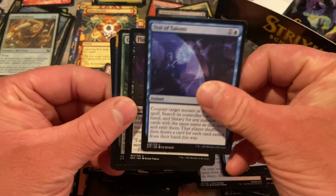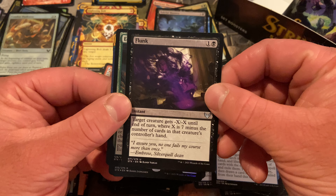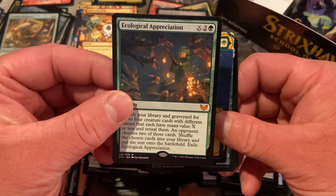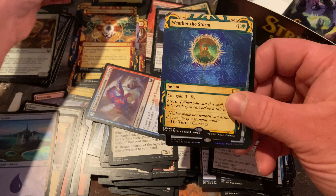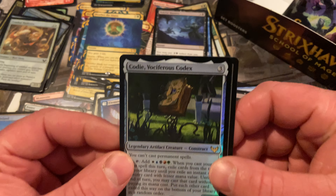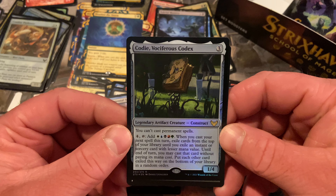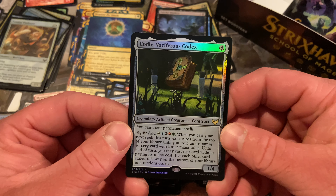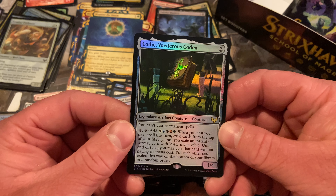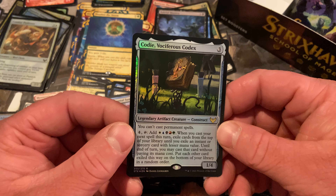It's just tough with the commons if you're sorting the cards as you go. Flunk — X is 7 minus power. I got a play set of this card today. Weather the Storm — second time I've seen this. We got our foil rare — Ludicrous Codex. You can't cast permanent spells; pay four tap to add one of each color, or exile instant sorcery cards.